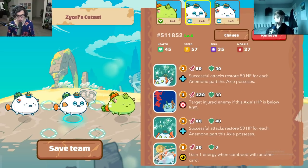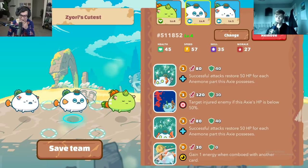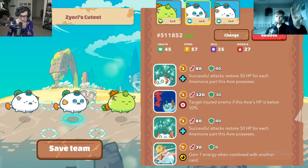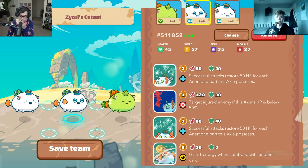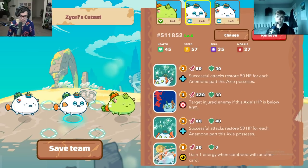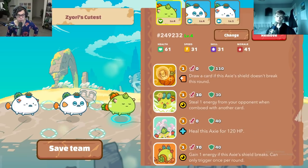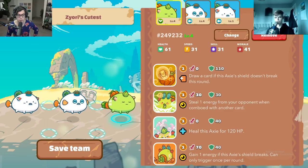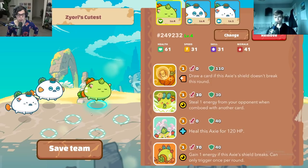That's probably why you found some success with the split — players position their axes in the same line rather than two at the top or two at the bottom, and that happens even up to top 50. But as you move up and players start positioning their axes properly, you'll see more success from having them in the middle, because they're all going to be targeted on one Axie anyway and you won't get extra heal value from splitting.